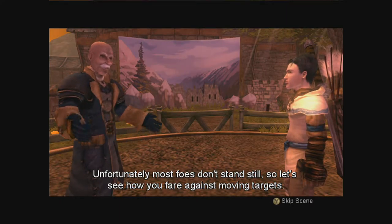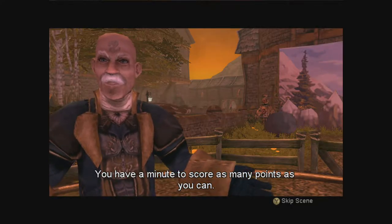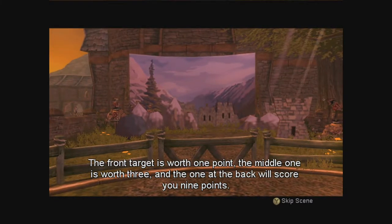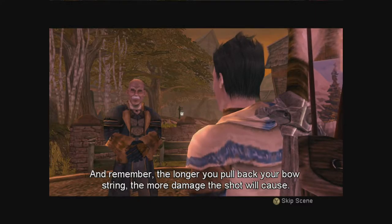Terrible. Well, most foes don't stand still if they know you're there. I always figured that archery was the stealth technique for, you know, blasting things at a distance if you were a magical one. And the one at the back will score you nine points. Alright. Triple A student, let's see how you do.